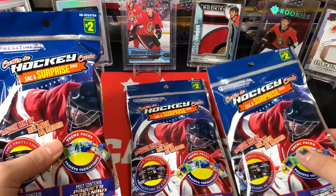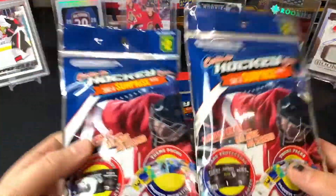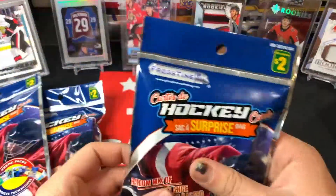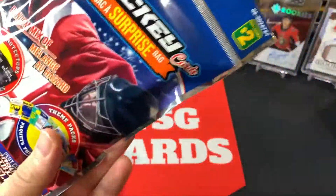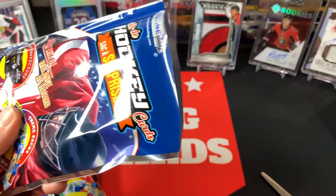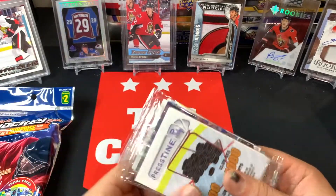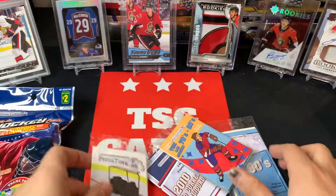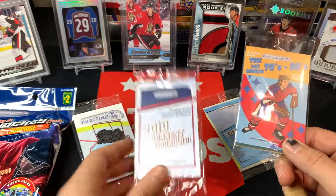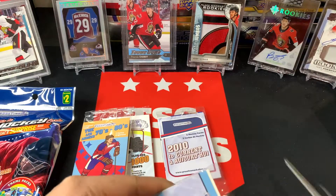Welcome back to TSG Cards and another dollar store deep dive. We've got three pristine repacks - one really heavy, one light, and one in the middle - opening in that order. Last time we hit a series one shining star insert and some top loaders. Today we're hunting for rookie packs and memorabilia packs. Categories are 90s, 70s/80s, 2010s to current, and thousand point club.